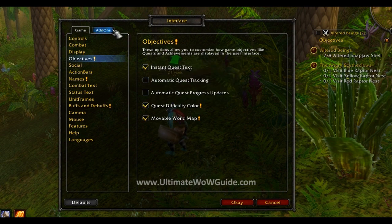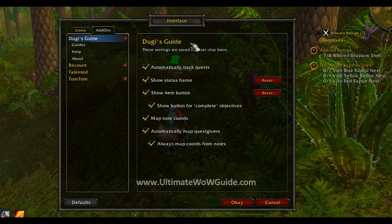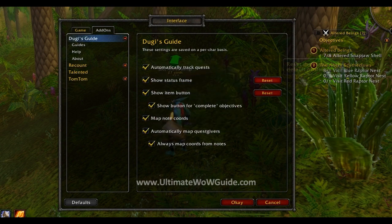Once you're done, click on the Add-ons tab and you can expand Doogie's Guide by clicking on the little plus sign. If you click Doogie's Guide you'll see all the options. Just make sure all the options are ticked and you're good to go.